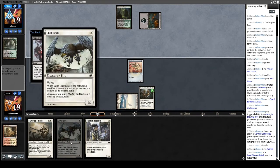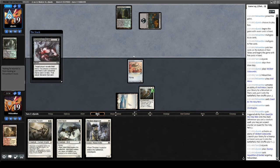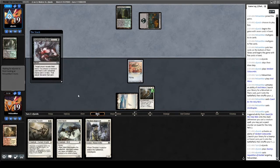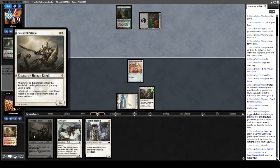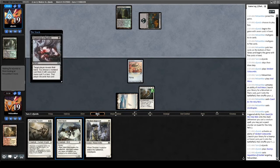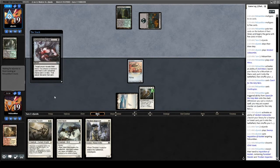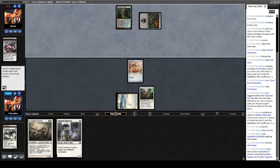What do you take, opponent? The card that you might not even realize is good with what I'm doing — the Glint Hawk — or one of my two cards that has value in the late game? This Stoneforge is obviously the best card in our hand but we don't have the mana for it yet. This Puresteel, if they work it out, works really nicely. They took the Glint Hawk — very heads-up from our opponent. I'm inclined to believe that was the correct play.